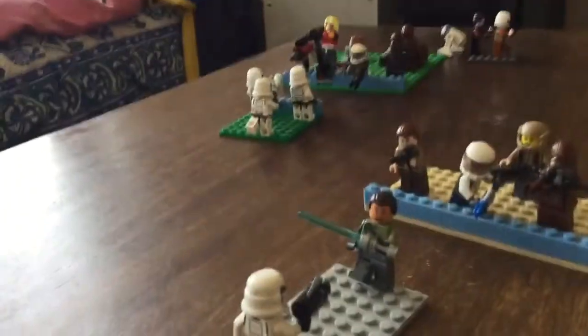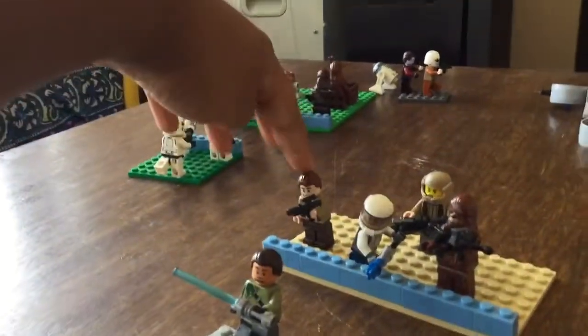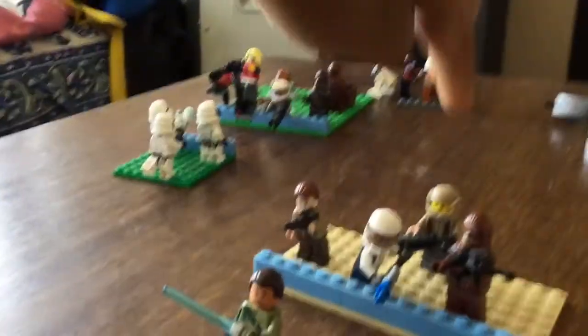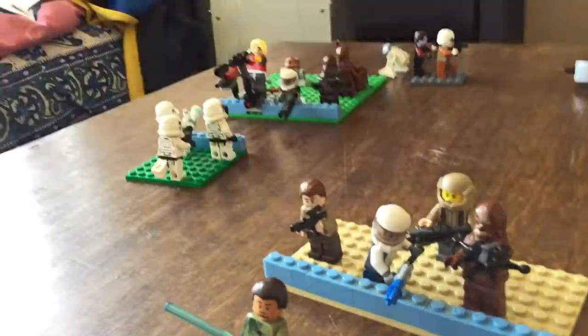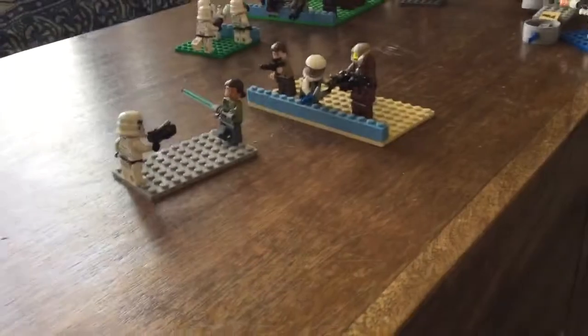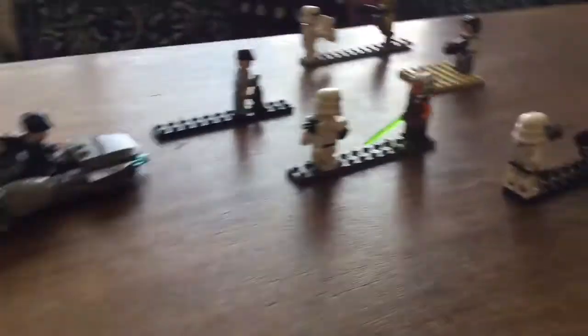Over here we have this little bunch of troops who have advanced. Leading them is Kanan Jarrus deflecting bullets from the stormtrooper. Then there's this commander Rebel from the Battle Pack, this guy from the Battle Pack, this Wookiee with this crossbow, and this custom Rebel with the machine gun. All of these guys versus one stormtrooper — that's very hard for the stormtrooper.